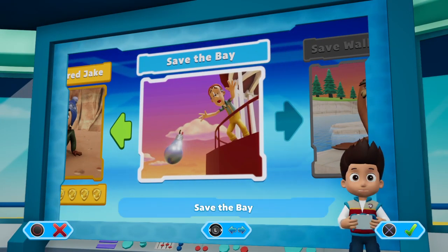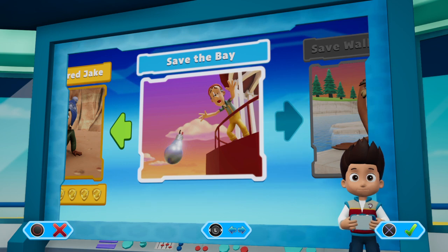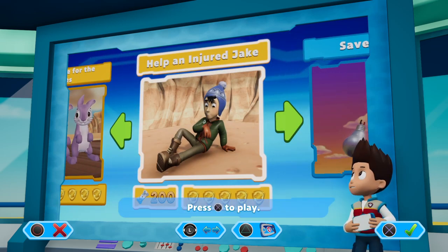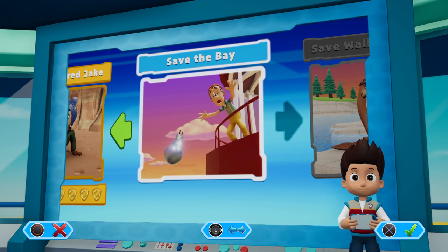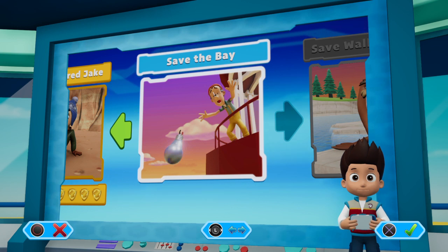We got a new mission - use the left stick to move between missions and press X to play. Just to recap: we fixed the bridge to save the bunnies and got 200 doggy treats and five golden paw prints, then we helped Jake who injured himself and got 200 doggy treats with five golden paw prints as well. Next up in part five, we have to save the bay from where someone dropped the light bulb for the lighthouse, and then we've got to save a walrus. So that will be on part five. Hope you all enjoyed this one - please smash that like button, slap any comments down below, and press that great big red subscribe button and notification bell for when the next upload goes live. Enjoy the rest of your day or evening, wherever you are - catch you guys later. Peace out!